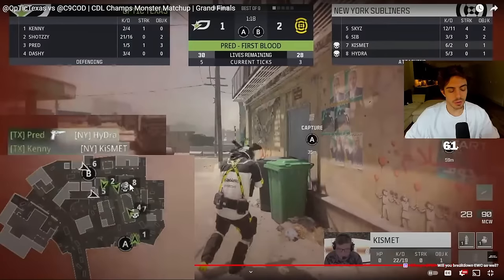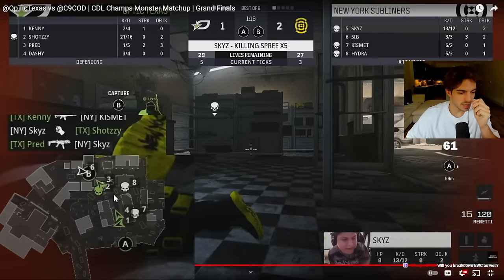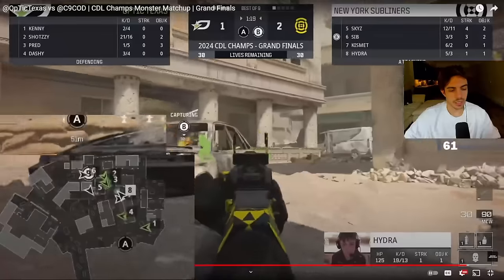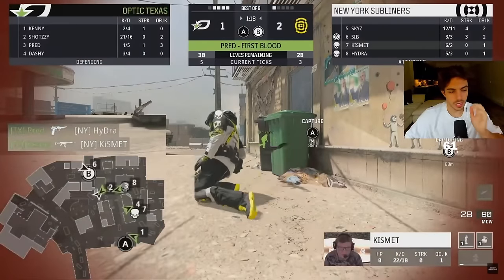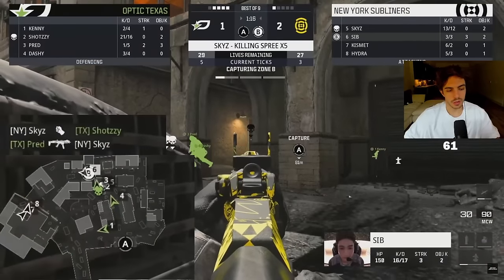Hydra stays alive for a pretty long time but still gets killed, and we got the kill on Kismet as well. Last guy alive towards middle is Caesar — he was playing the mid tank. He gets one kill but gets traded out instantly. Last guy alive is Dante on point and there's nothing for him to do — he kind of just has to play broken and play for his life.